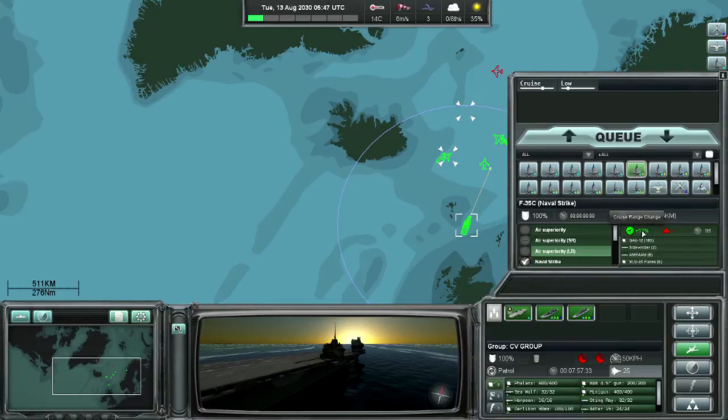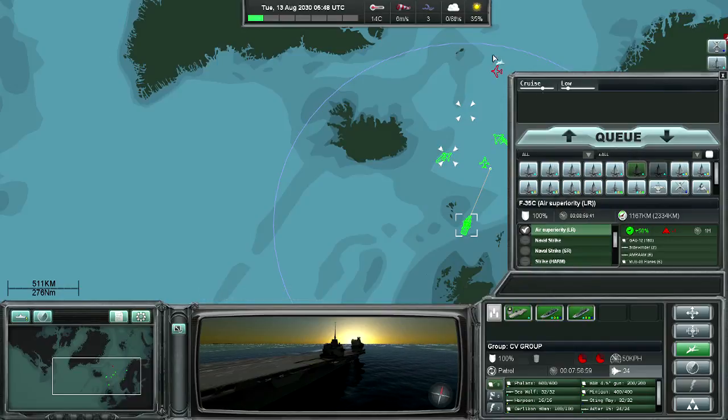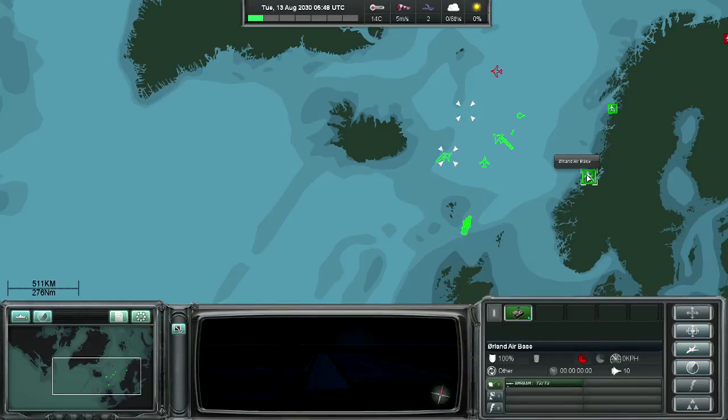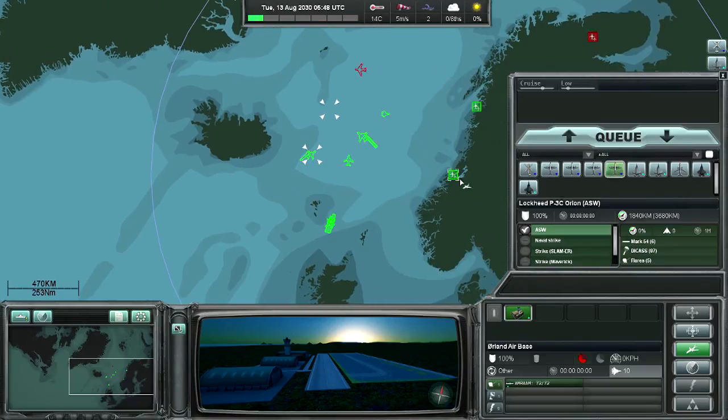You have the possibility for long-range air superiority, which will increase the aircraft's range at the cost of its stealth. We have changed the loadout for two aircraft — they will be available in one hour of game time. Of course we have time compression. Air bases can have a higher variety of aircraft than aircraft carriers at sea. We can launch aircraft to search for submarines and fighters to escort them.